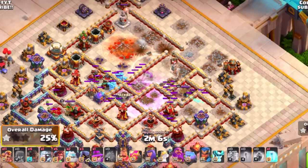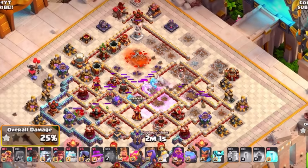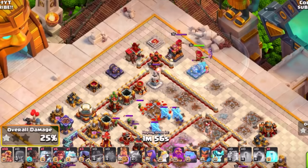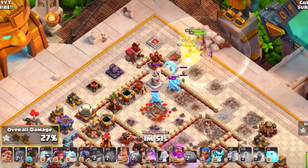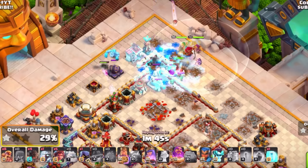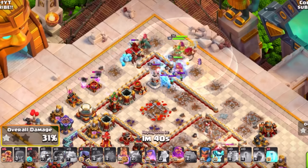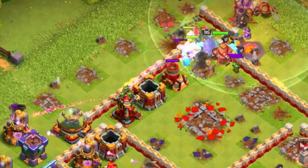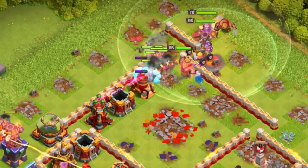This lets you deal with the enemy CC and then go in with your heroes to work around the base. The Grand Warden, King, Queen, and apprentice warden all help — pairing this with root riders can be incredibly strong. Get as much value off the base as you can with the super archer blimp, then let them go to town against the rest of the base.